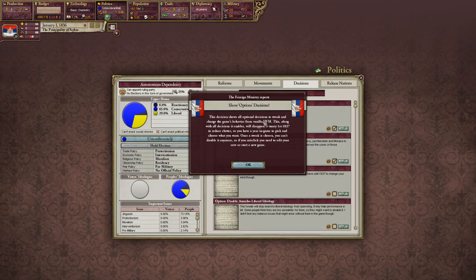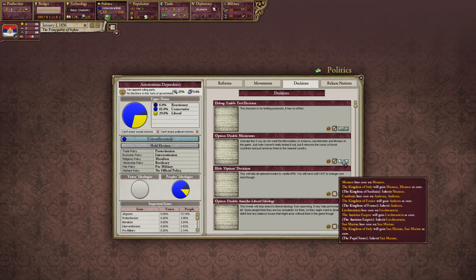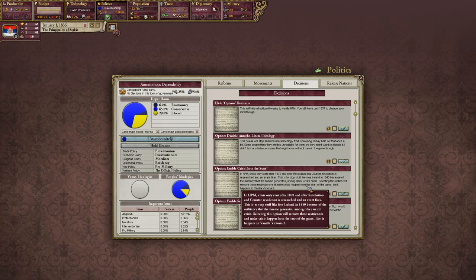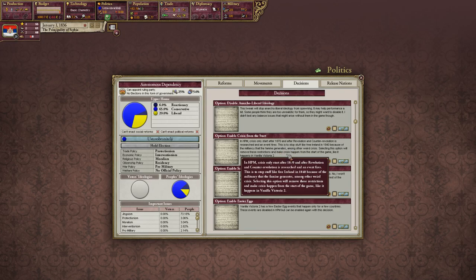These options here are custom to Historical Flavor Mod — you can change and edit some things about how you want to play. I typically disable micro states, so we won't be playing with Monaco — it doesn't really add anything to the game other than historical accuracy. Anarcho-liberals are fine. We'll leave Crises off. Normally they start at the beginning of the game, but the HFM mod allows you to disable that.